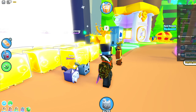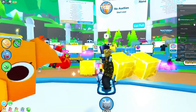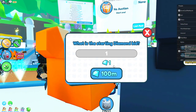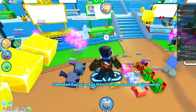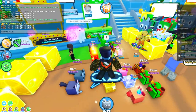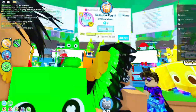Hey guys, I bought the new egg in Pet Simulator X and I wanted to see how much you can auction for. This server looks horrible, but here goes nothing — if I put it up for one gem, what would happen? It's on my egg. I swear if no one bids on it, I'm gonna cry.